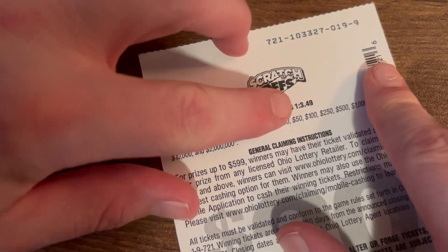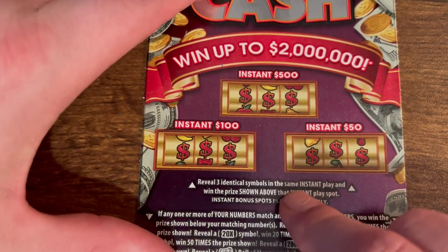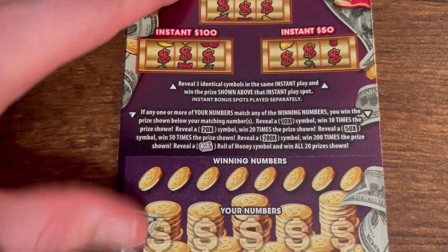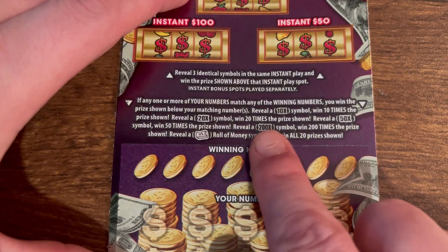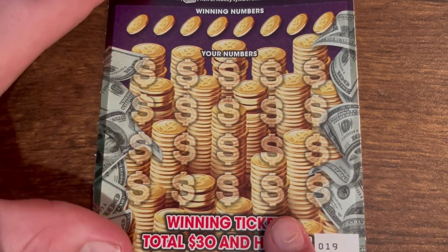Mega Cash — odds are even worse, 1 in 3.49, but if you win you win at least $30. Up here in the bonus: three identical symbols to win the corresponding prize — $50, $100, or $500. I have only found the $50. Multipliers — the 10x, 20x, 50x, 200x roll of money — I have never found one.